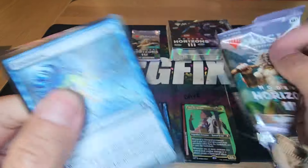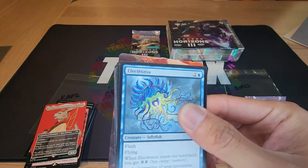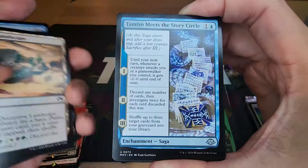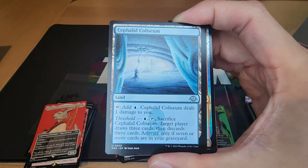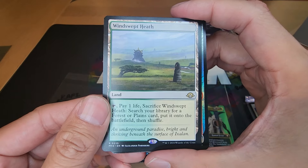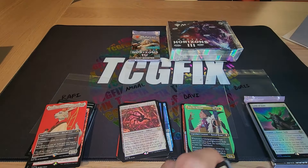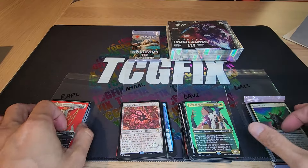This one's for Davi — can he get an Eldrazi to save him? He needs at least ten CMC to stay alive. A fetch land is not going to do it, but it is a fetch land so it's something. Davi is stuck at six. Davi and Raffi are now tied.